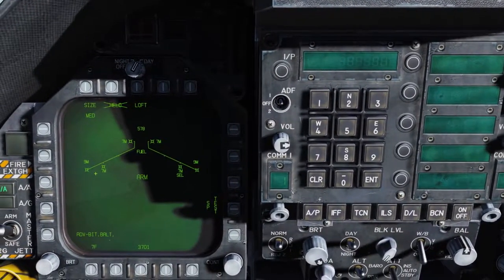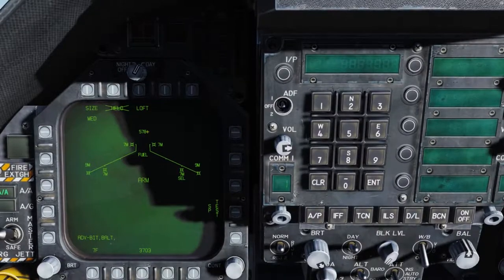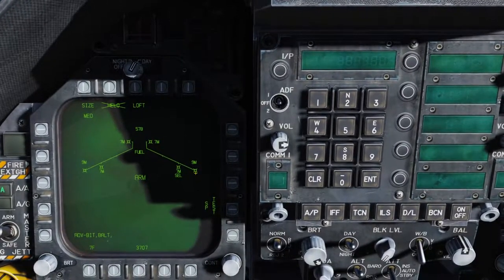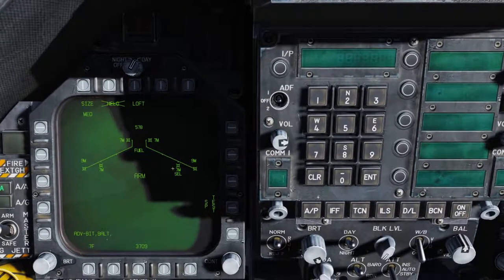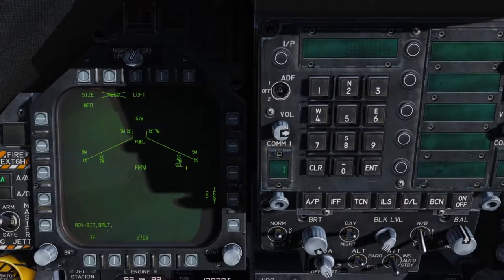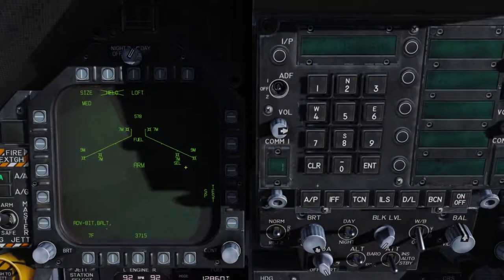Going back to the wing store display, we have our gun rounds loaded, our fuel tank, two Sidewinders on the wingtips, and four Sparrows loaded indicated by the 7M — two on the fuselage and two under the wings on the outboard stations, with the right wing being the selected one.